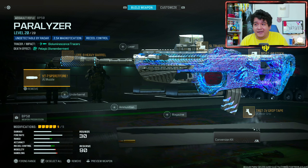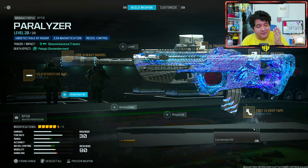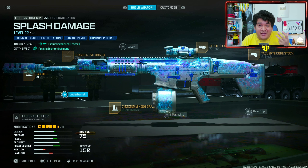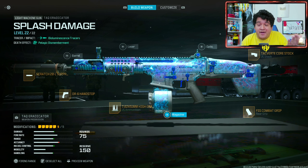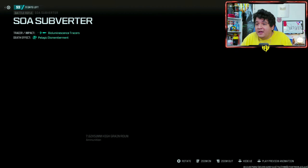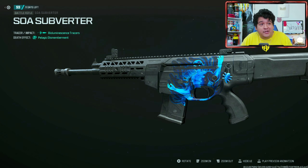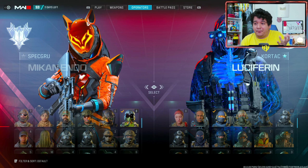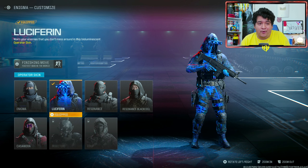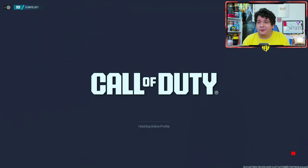Now let's look at how the guns look with their meta class setups for multiplayer. Here are the base blueprint attachments for the BP50 Paralyzer — here's how the gun looks with its meta class setup, very clean, just a shame you can't run the conversion kit. Here's the Tack Eradicator Splash Damage with its base blueprint and meta class setup — it keeps a lot of its look, meaning One Trick will look really good on this gun. If you're curious, here's how the weapon charm and decal look on the SOA Subverter — really dope. To equip the operator, find Enigma and put on Luciferin.